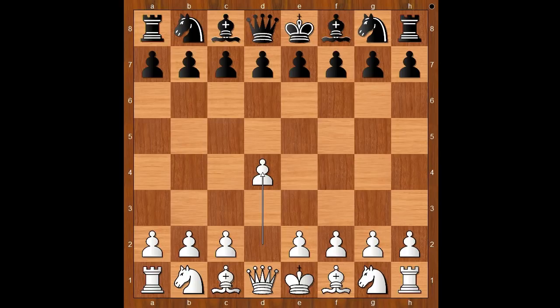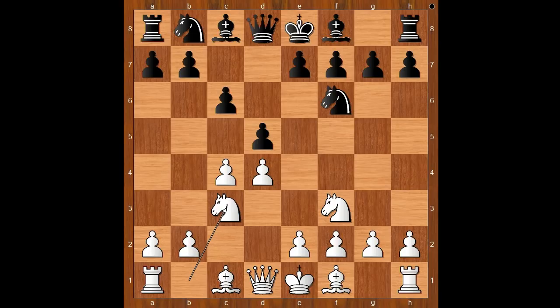Ding Liren had white pieces and he started with d4. Lagrave played d5, c4 — the Queen's Gambit — c6, the Slav Defense. Nf3, Nf6, Nc3, and black played bishop to f5 for the split.